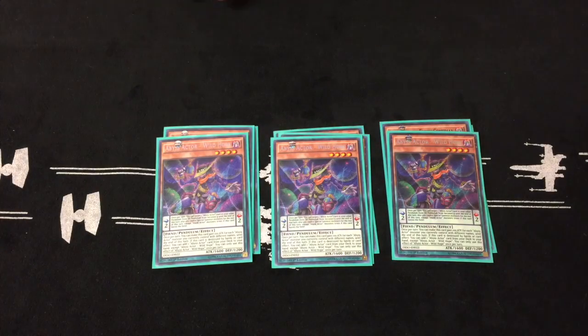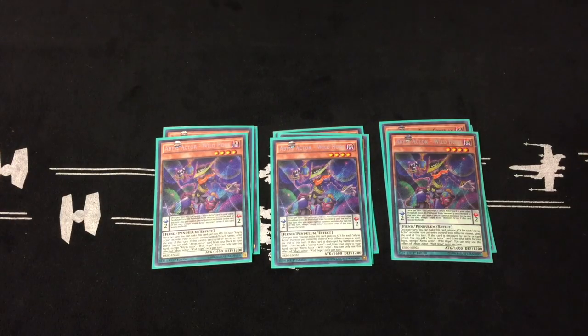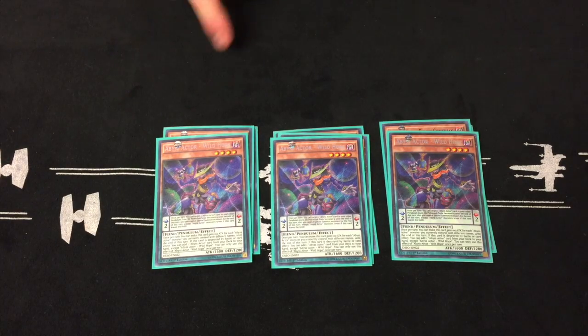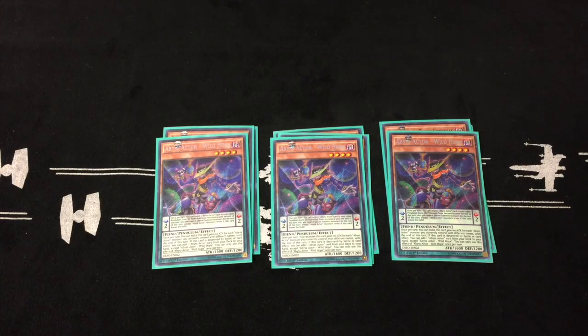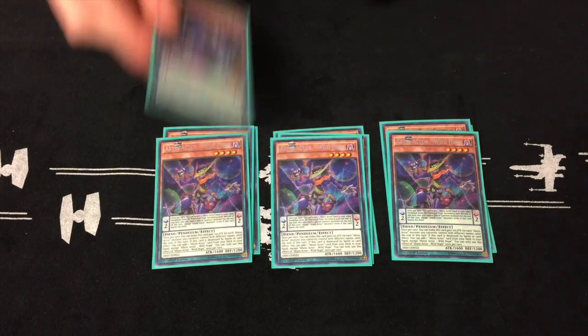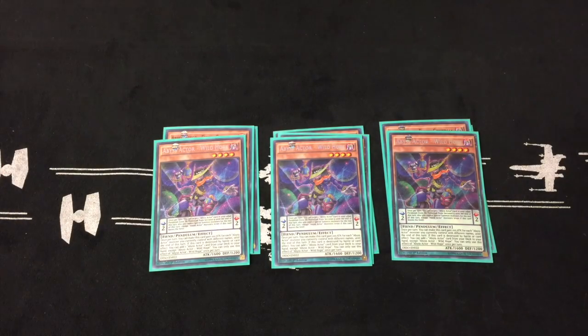Next up, the most important card you play at three is Wild Hope. Wild Hope is basically everything to get out every one of your plays, everything from your extra deck, because his pendulum effect is that when he's in the pendulum zone, you can change any one Abyss Actor monster up to level nine. His effect when he gets on the field is he can add a hundred attack for each Abyss Actor monster on the field. When he gets destroyed, you can search out Abyss Actor monsters — even if he's in the scale.